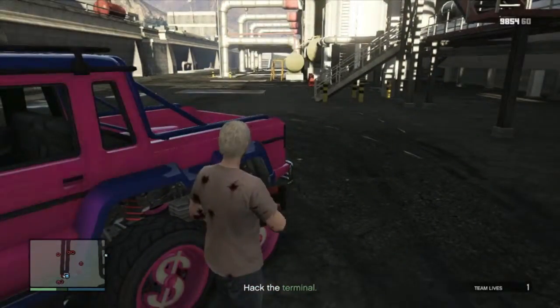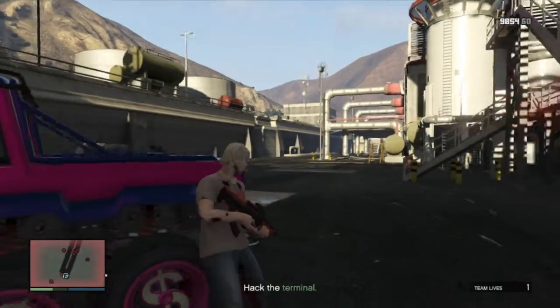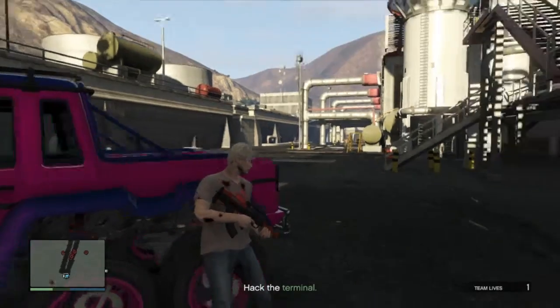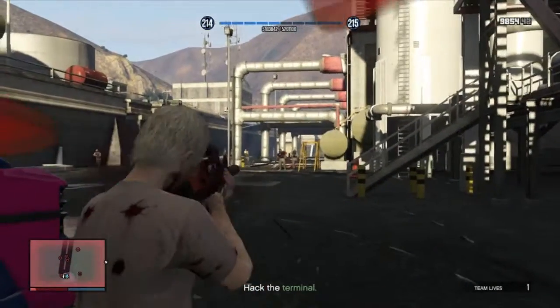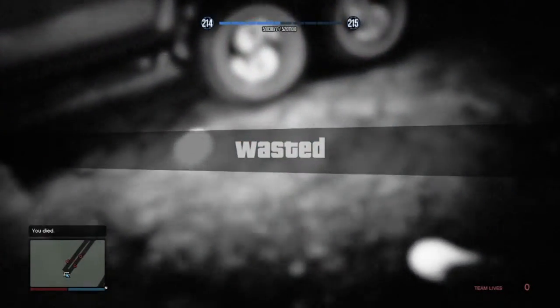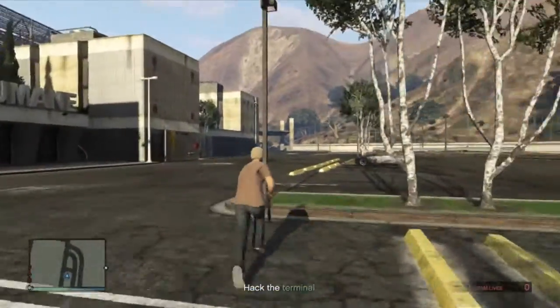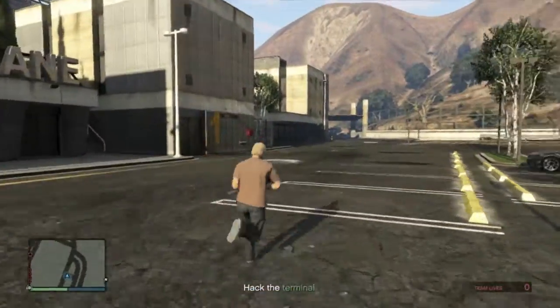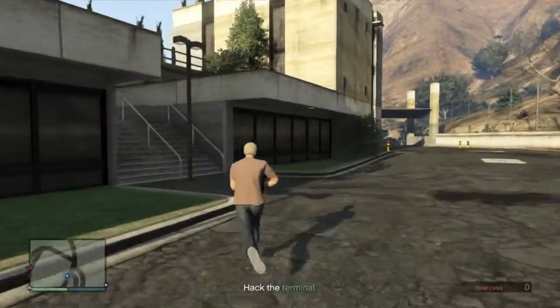It's fairly easy to die — they kind of swarm you, they come from the top. You'll notice I do die in this one. A car will show up, so take out the car so they don't keep coming. They come from here, and if you're careful you won't die. They can overwhelm you there, so very quickly just go back, because it's just a little pathway through here where you can take care of them.